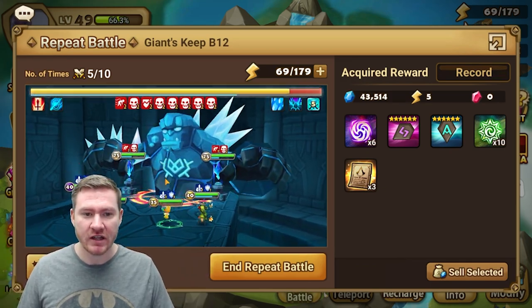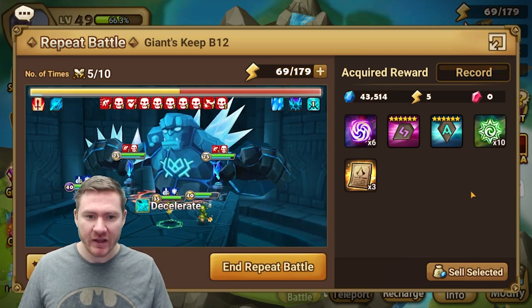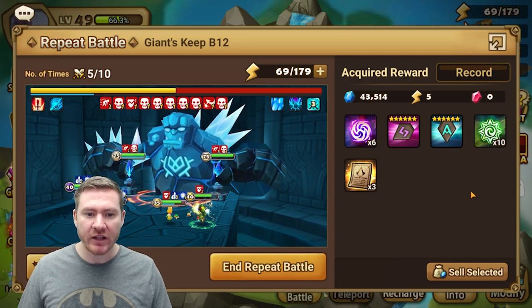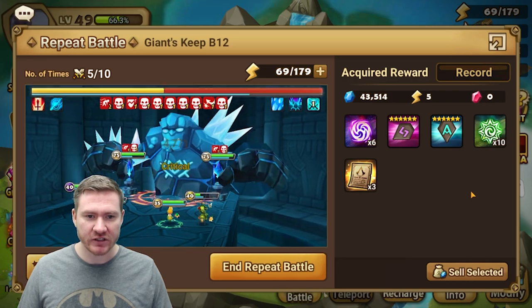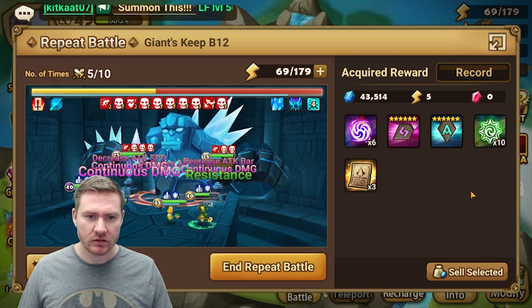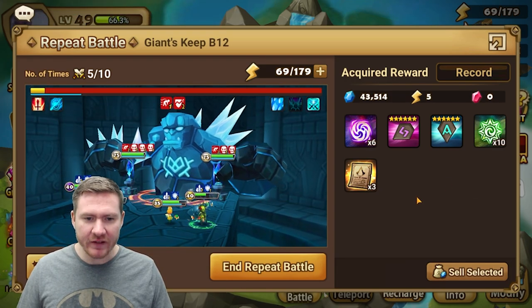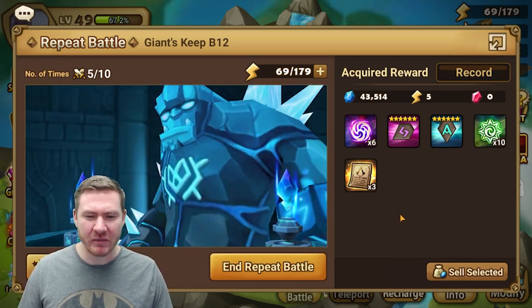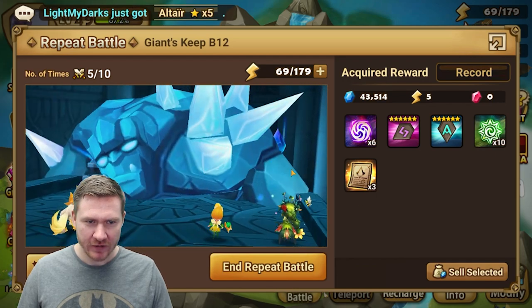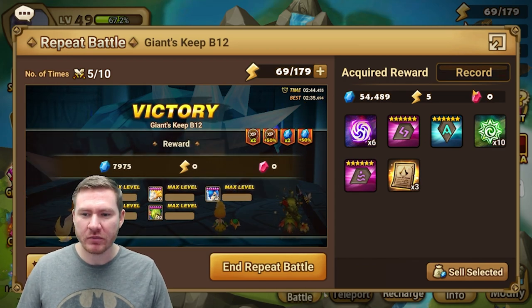This will be one of our faster runs because now we're just going to stack dots up. She's got the glancing up so we're pretty safe, and those dots just melt him. He'll probably be done on his next turn. Yeah, very close — 244 seconds, and our best is 235. So that's best case scenario, but even if she stays alive the whole time, he has a real hard time getting us out of there — he's just not going to get a turn.